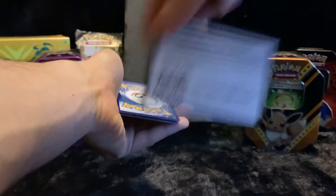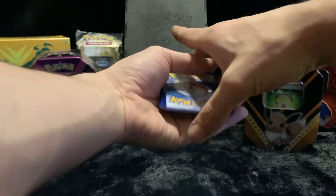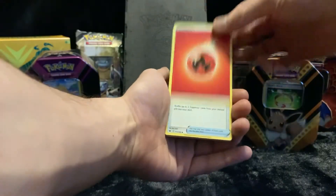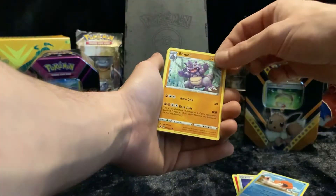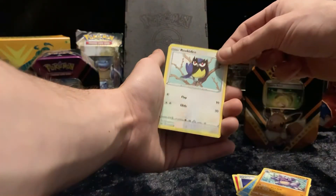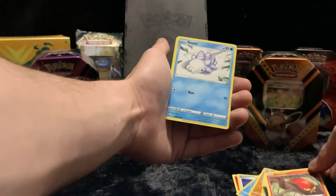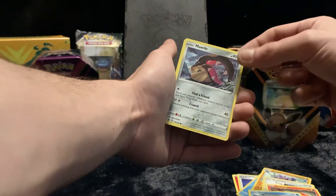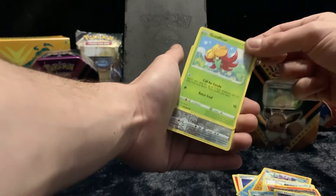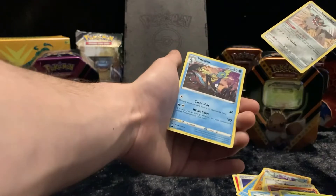Okay, code card. One, two, three, four from the back. Let's have a good luck pack. Okay, we got our fire energy, Power Pad, Kingler — cool, Radon, Rookidee, Sizzlipede — yeah that's pretty cool, Snom — again pretty cool, weird thing, Mawile, Gossifleur, a reverse holo Galerian Perserker — that is pretty cool, and Italion.